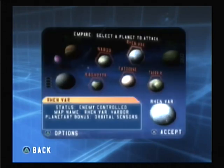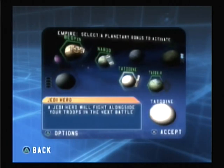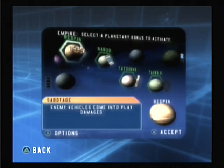The winner of each battle chooses where to attack next. Each world that you control grants your faction a planetary bonus that can be used to enhance your forces or to sabotage your enemy.